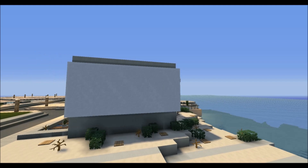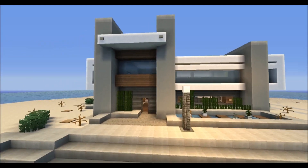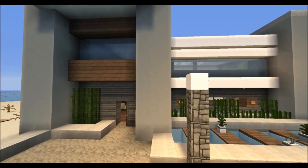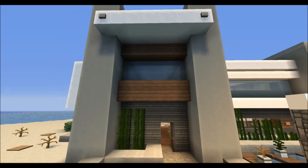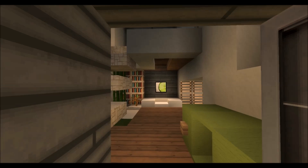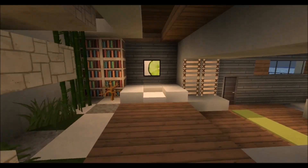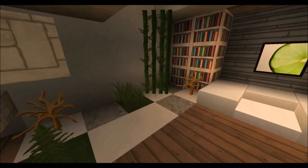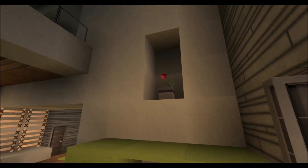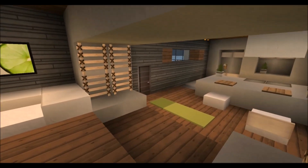I'm going for the minimalistic style this time, which I really like in modern architecture, but I don't really build modern in Minecraft. In real life I really like this style, so I hope you like it as well. This is what I ended up making. Let's go for the inside — when you first get in there's just a small hallway with a staircase up from the seating area.